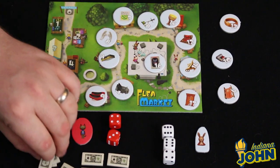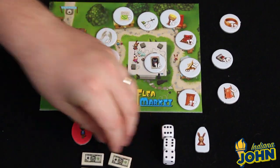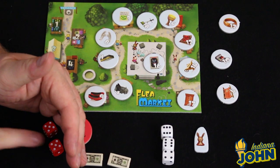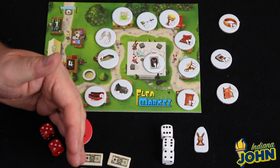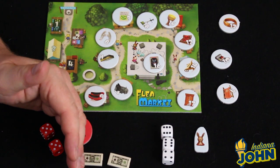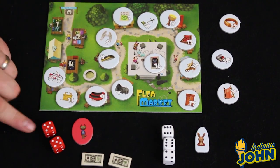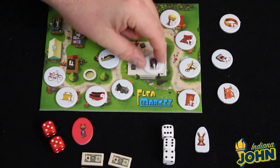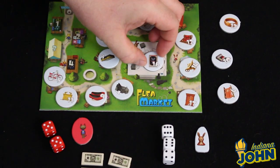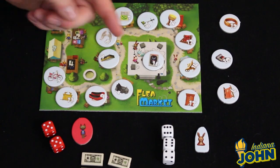Whether the item came off the board or from another player, the bidding works the same way. All the players roll their two dice, keeping them hidden from other players. You have an opportunity to take one of your dice and re-roll it. The total of those dice represents your bid for the item. So you have to decide whether you want to bid low or bid high depending on what part of the game you're in. Everybody reveals their dice, and whoever has the highest number gets the first pick — they decide whether to buy it or pass. If they buy it, they pay the money to the bank, or directly to the player if it belonged to one.